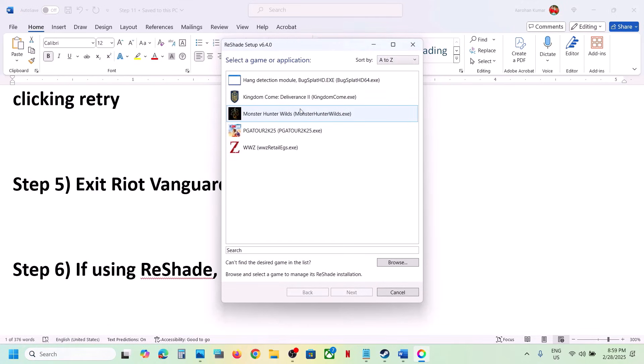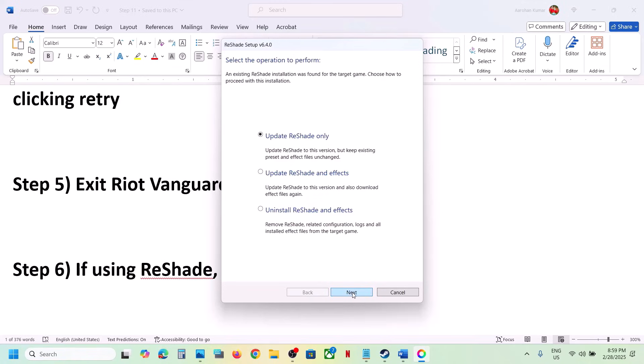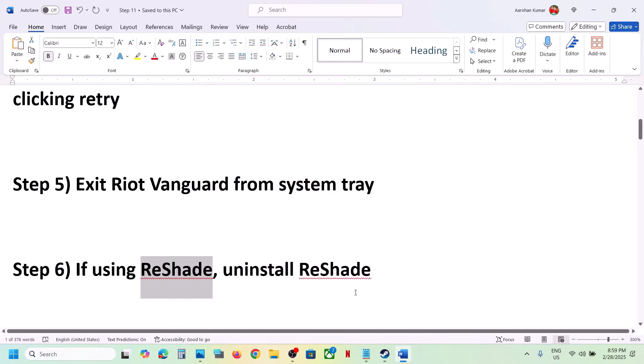If you're using ReShade, you can uninstall it. Launch ReShade, select the game — I'm showing a different game since I'm not using ReShade with Monster Hunter Wilds — select the game, click Next, then select the option which says Uninstall ReShade and Effects, click Next and Finish, then launch the game and check.